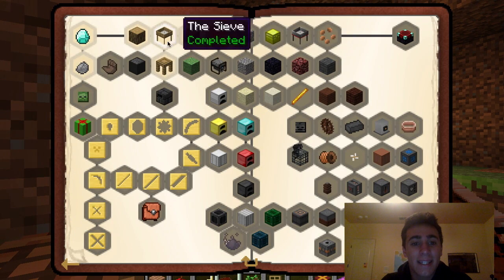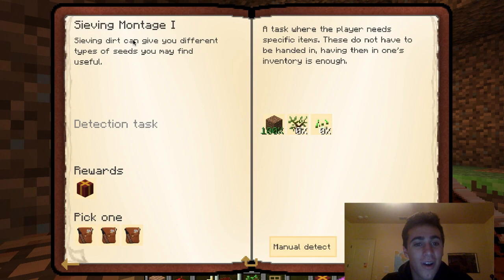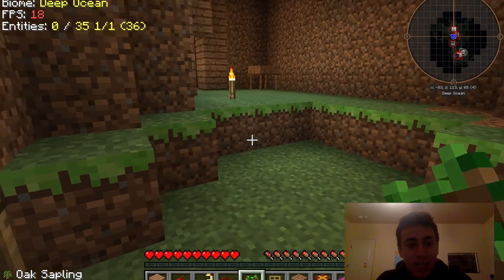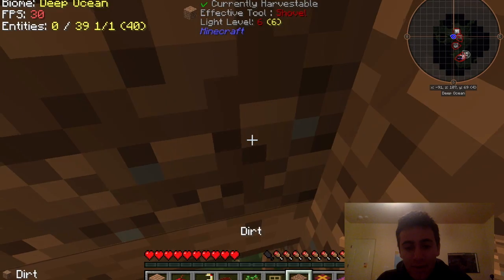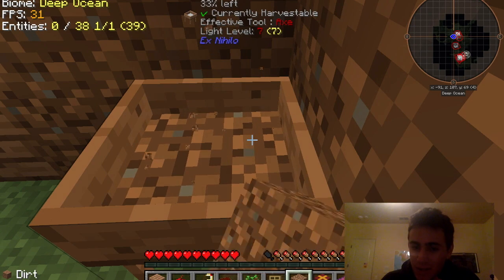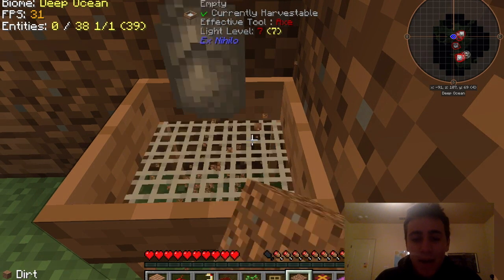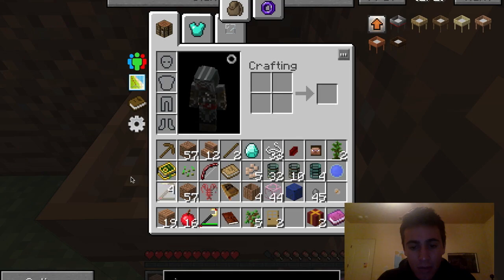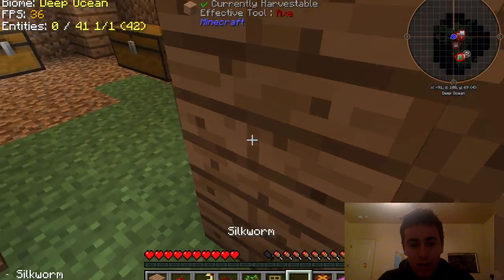We're going to go to the quest book. Next we can create sieving montage number one — we need a rubber sapling and seeds. That will give us a chance cube and some reward bags. So this is the grindy part: I have to go grind a bunch of dirt and see what happens. I'll use this time to talk about Christmas. I'm actually going to clear my hotbar and see if I can get some seeds — and we got some seeds!